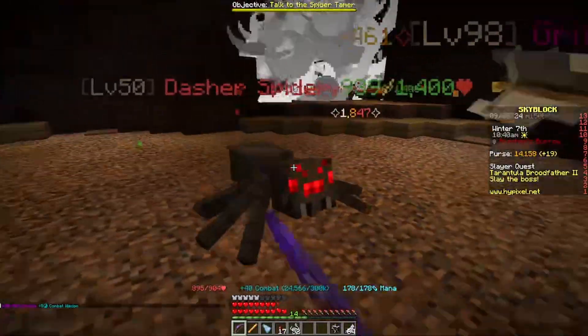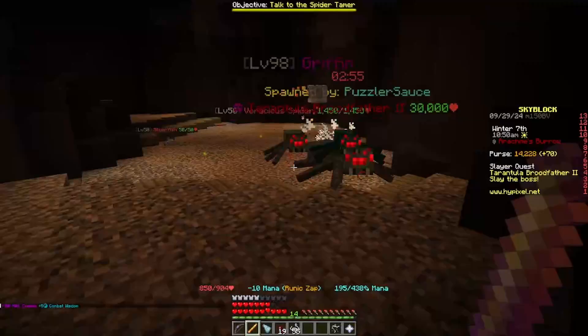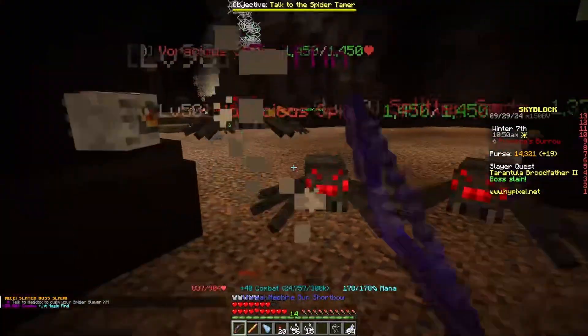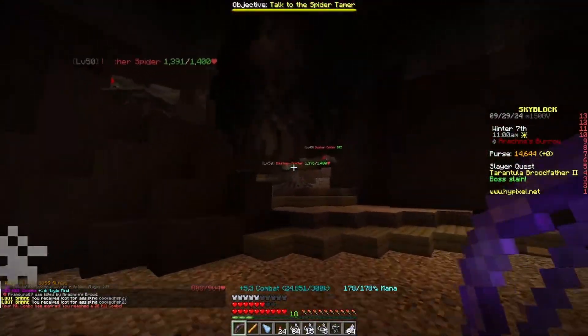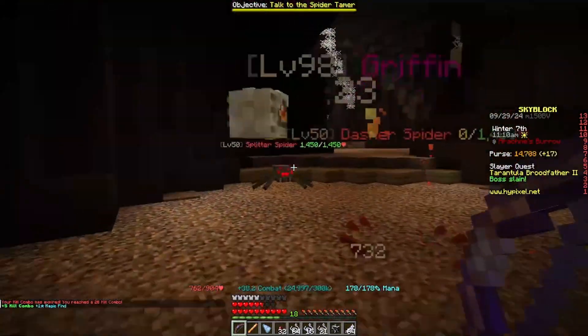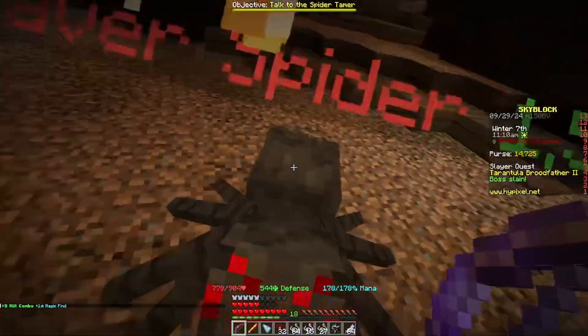Here we go, here's the big boy spider coming in. I'll just use this wand here. There we go — one-shot it. That's how good this wand is. That's why I really wanted to try and use it on the wolf, but I don't think it works, which is unfortunate. But nonetheless, I'm just going to keep doing this and grinding lots and lots of Slayer XP.